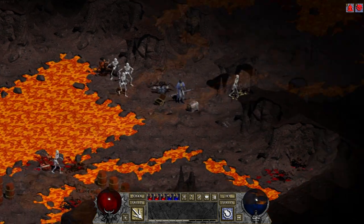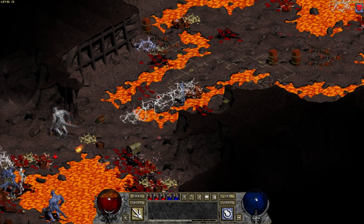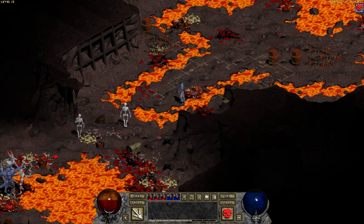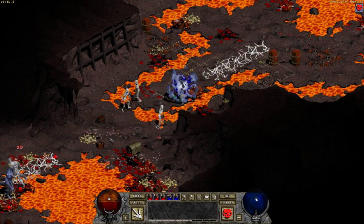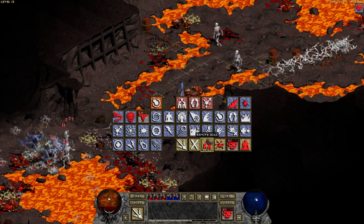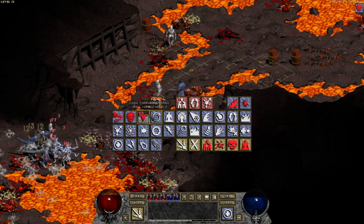The necromancer's unique abilities are all blood spells, so you use life instead of mana. The necromancer's minions also benefit from the vitality attribute, so you'll probably want to invest a lot of points into vitality rather than magic, as you would do if you're a sorcerer.